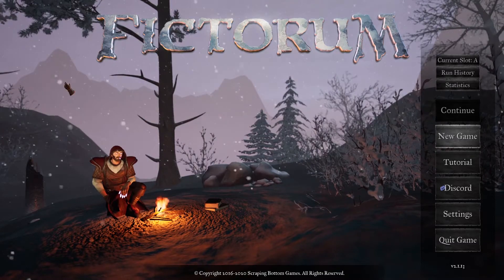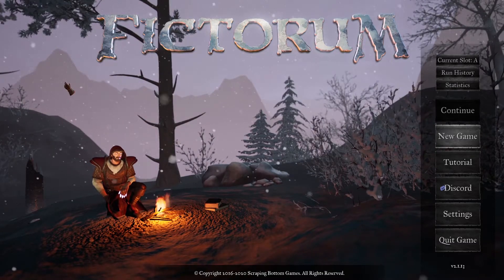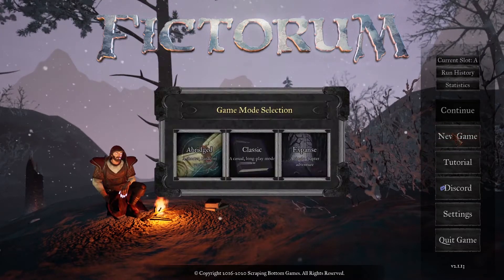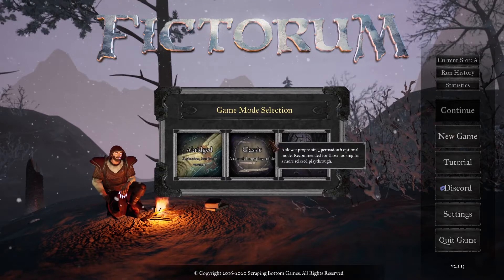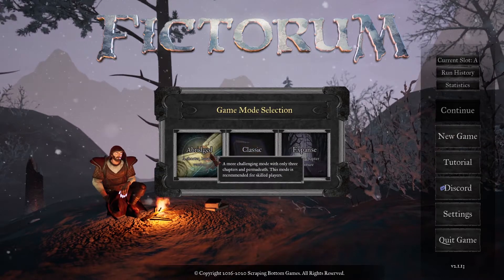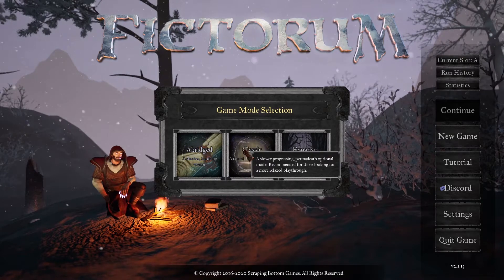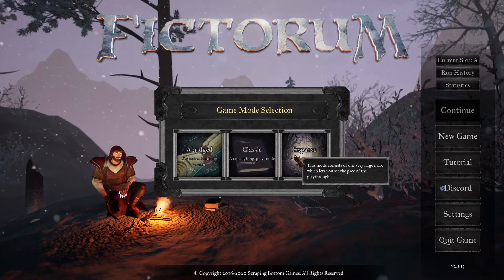Fictorum is an action roguelike, and although it does have fairly strong RPG elements in terms of inventory and character development, it's more akin to other action RPGs in that regard. Its key selling points are that it has destructible environments and there are ways to shape your spells on the fly as you cast them to modify their effects.